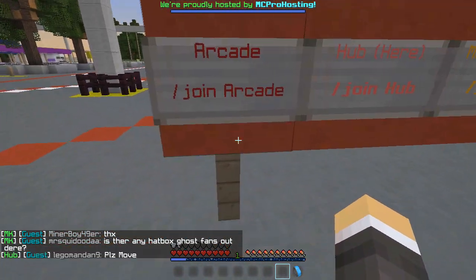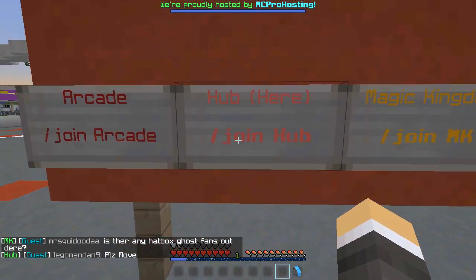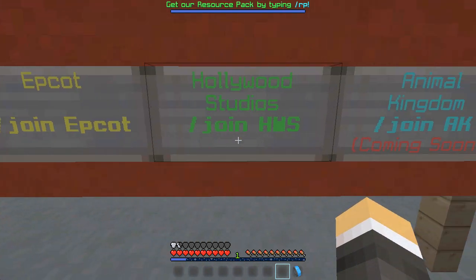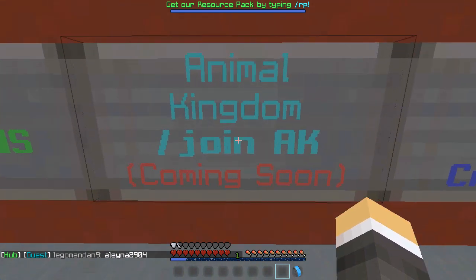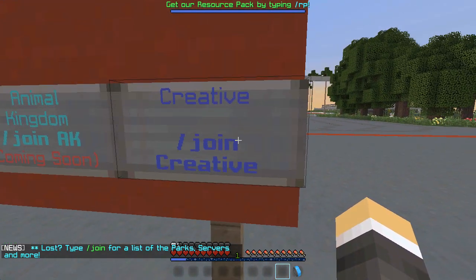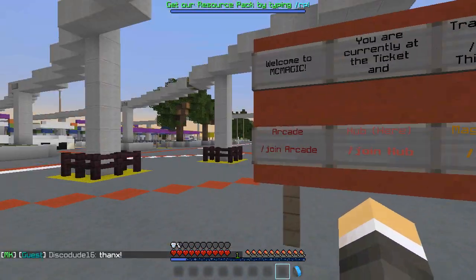There's an Arcade that offers parkour and other Minecraft-related games. There's a Hub, which is where we are right now. There's MK, which is the Magic Kingdom. There's Epcot. There's Hollywood Studios (HWS). There's Animal Kingdom, which hopefully by the time this video is out is actually available. And then there's Creative, a creative server where people can build in Minecraft, show off their builds, and grow a little community.